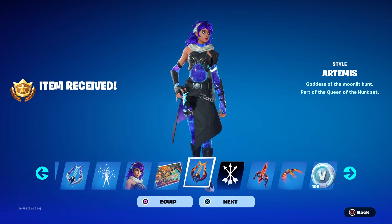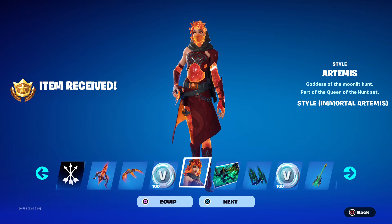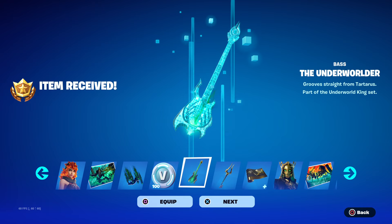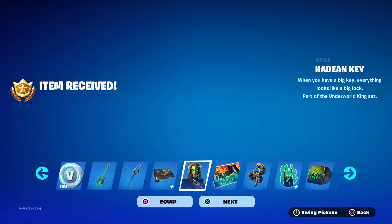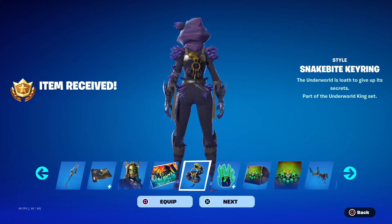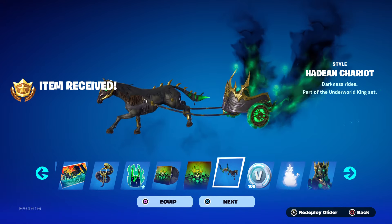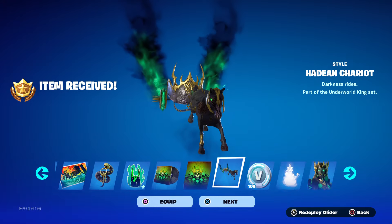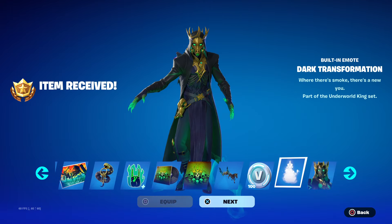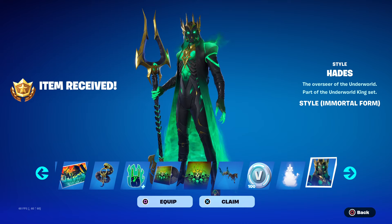We got a style for Artemis and some styles for the Carver. The Moonbow Breezer. And then there's another sick style for Artemis — the immortal version. We got a loading screen for Hades. We get the base — the Underworlder. We get Hades himself. Another style for Hades. Got a little key ring — you almost steal his keys. And this is sick — I'm probably going to use this glider a lot. That's sick, you cannot convince me otherwise. Dark Transformation. In his immortal form.